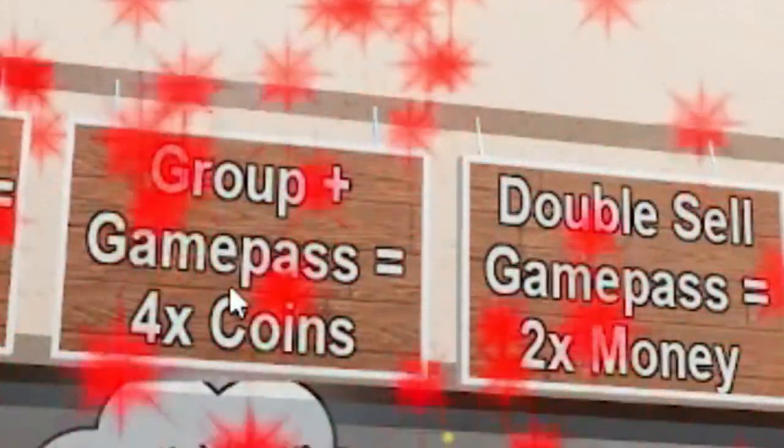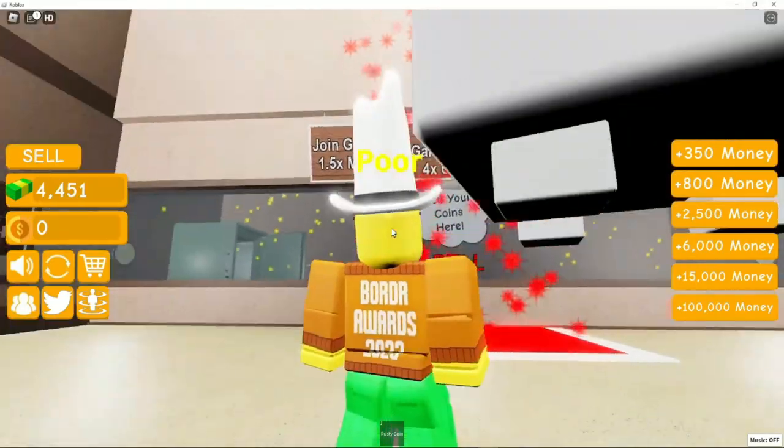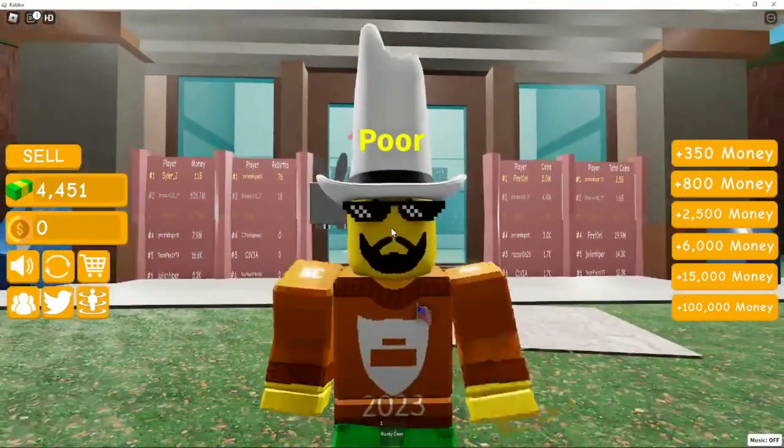If you have the group and game passes, it's four times double sell, and game passes give two times money. So if you get all of the above, you're going to have a lot of money, just saying.